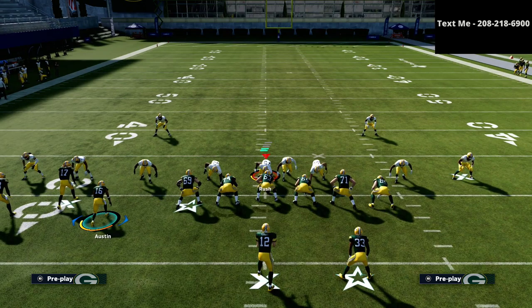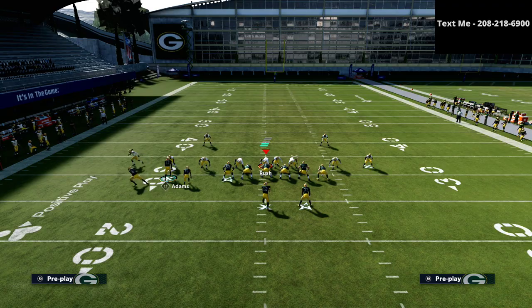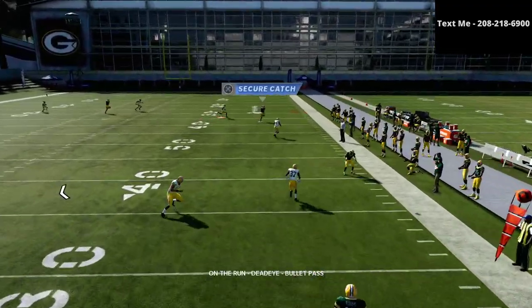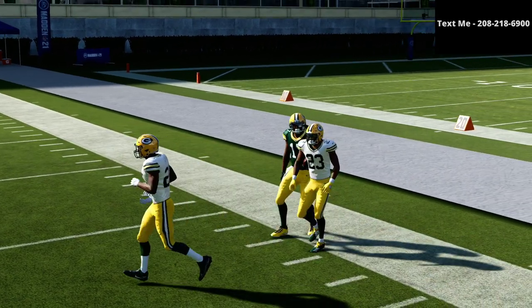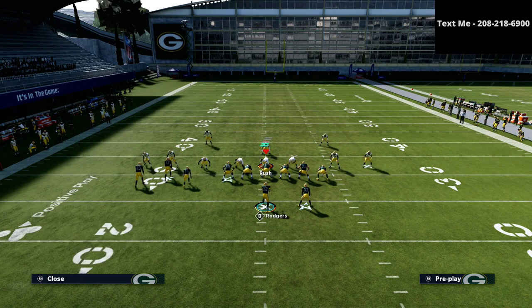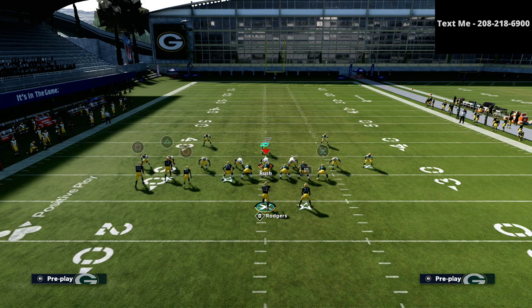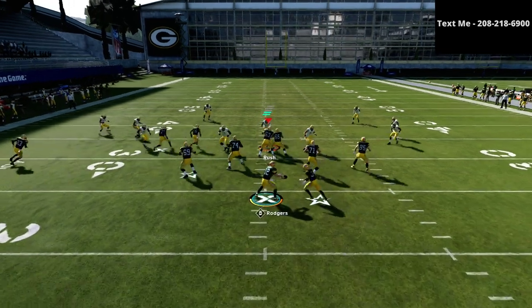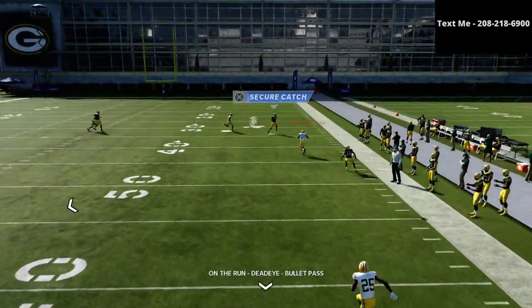What you're going to see as I'm rolling out is that this triangle route — this crossing route — is going to beat the Mike Blitz 3 with Mabel coverage 25-5-5. Let me show you that one more time, but this time we're going to put the flat zones to the slot corners. As you see, the safeties are in the flat zones, and if I run the same exact concept you're going to notice as I'm rolling out that it's still going to get open — the triangle receiver gets open on the sideline.